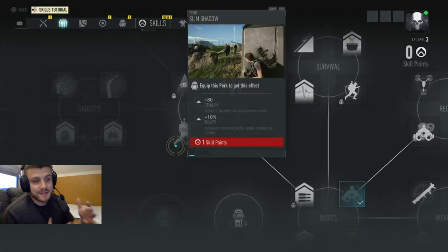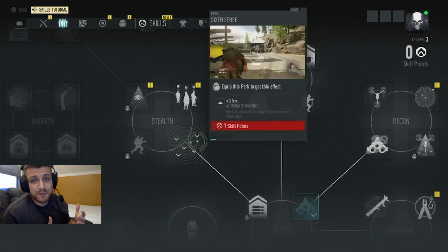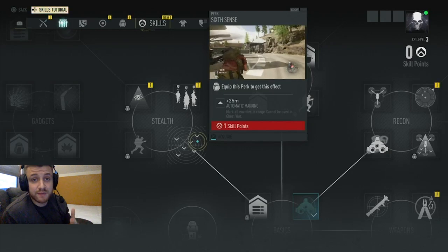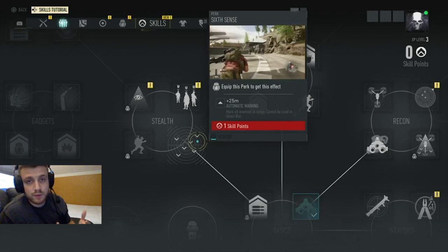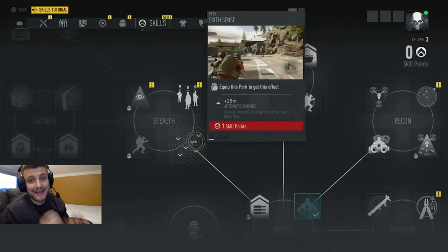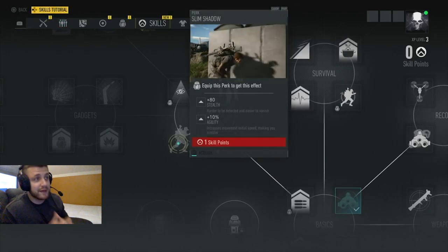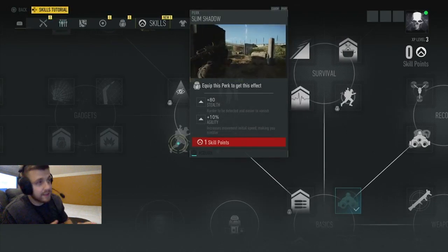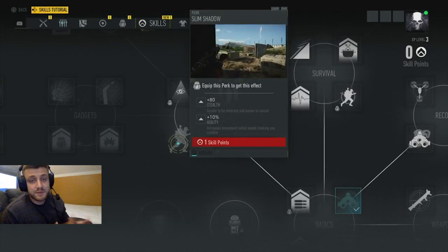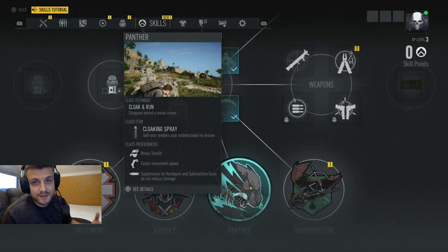The next skill is called Sixth Sense. It automatically marks enemies within 25 meters of you. If you're near a building and struggling to mark enemies inside, this will mark them for you and give you a big advantage. The last essential early-game skill is Slim Shadow, which gives you plus 80 stealth and plus 10 agility. If you've chosen the panther class you can stack this on top of it and you will seriously be a ghost.